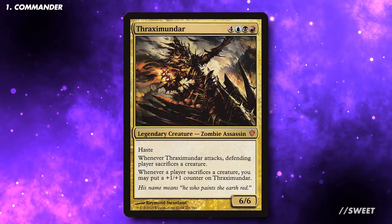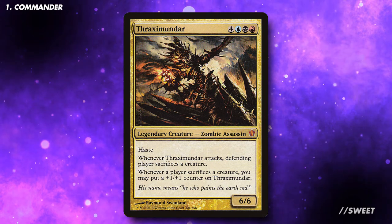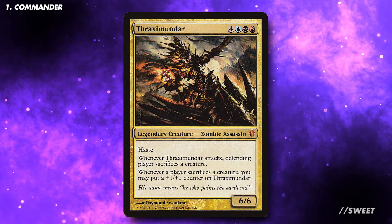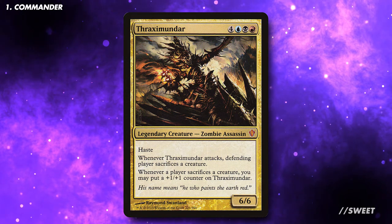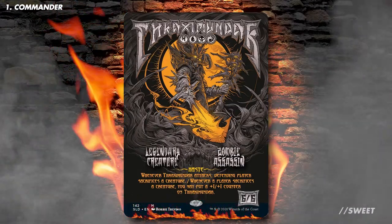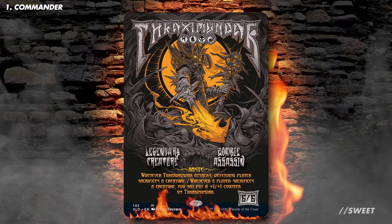The commander of this deck is Thraxamunda. It costs 4, blue, black, and red for a 6/6 legendary creature — zombie assassin with haste. Whenever Thraxamunda attacks, the defending player sacrifices a creature. Whenever a player sacrifices a creature, you may put a +1/+1 counter on Thraxamunda. The aim of this deck is to use a lot of sacrifice effects to buff Thraxamunda and clear the board, so we can swing through for a commander damage win.